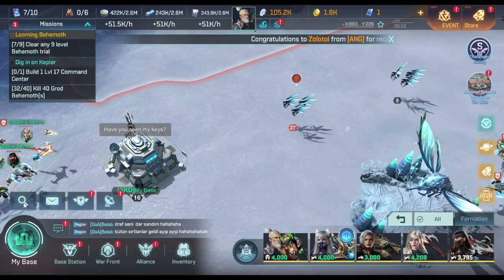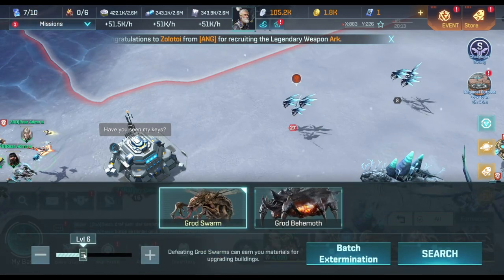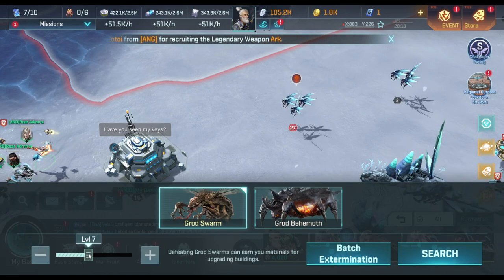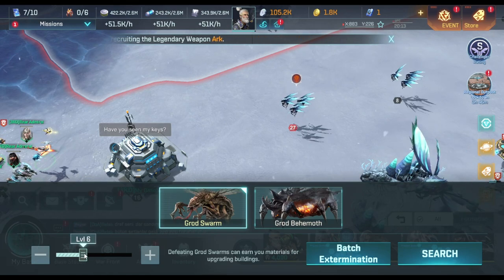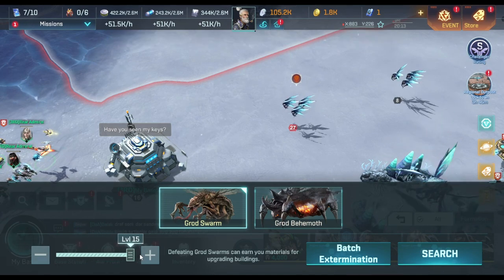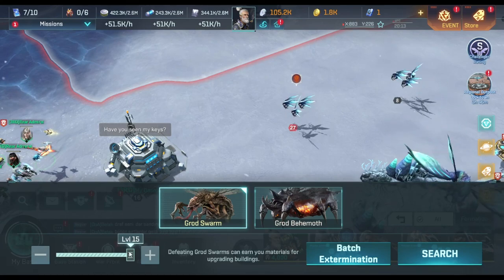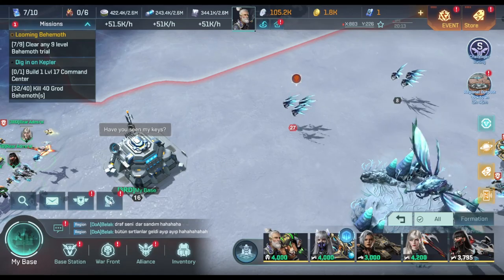One of the best ways I find to utilize downtime is hunting swarms. You can do that more efficiently later in the game because every day you can hit a higher level swarm. The game starts you at six and then every day you can go one higher — seven, eight, nine — all the way out to a max of 20. On my current account I'm only at 15, with five days left until we get to 20.